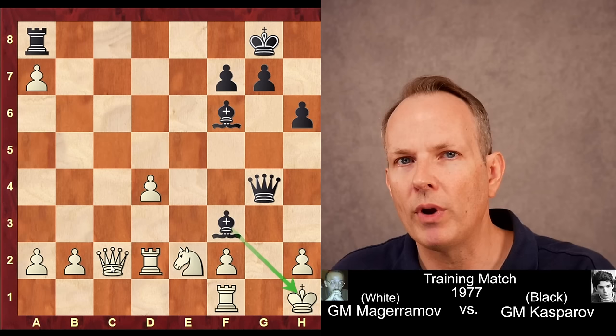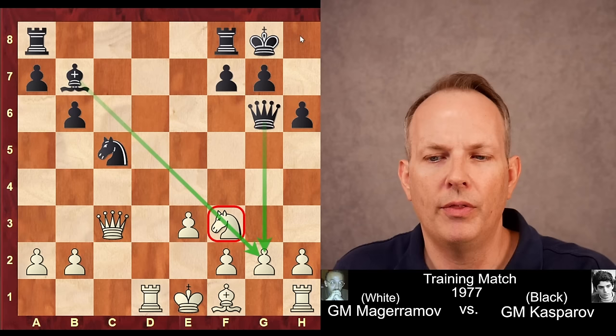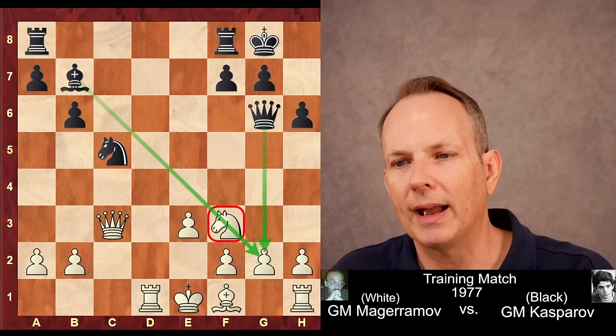So white already has to be extremely careful in this position. Knight takes d5 is okay, but after knight c5 hitting the queen, knight f6, queen f6, queen c3 to offer the trade of queens, then queen g2 pressuring g2, pressure down the long diagonal, and black has very nice activity in exchange for a pawn.